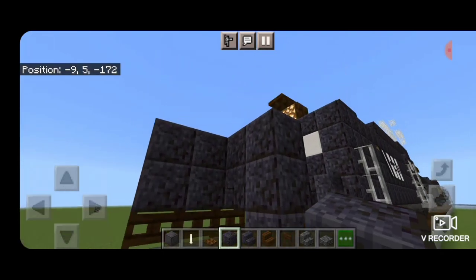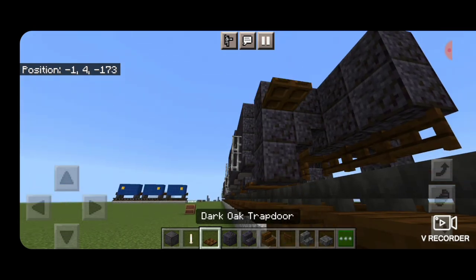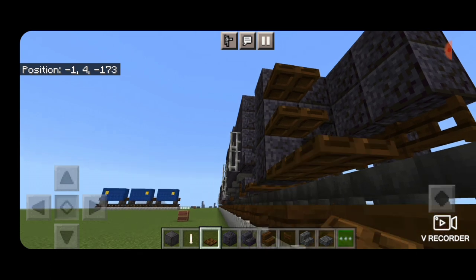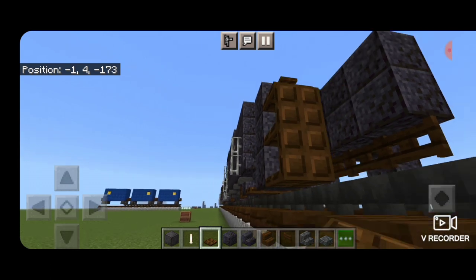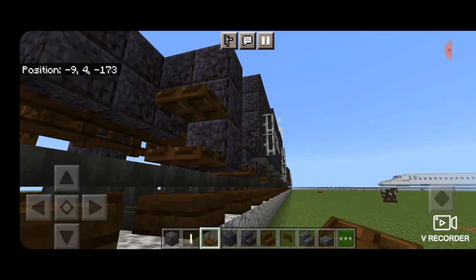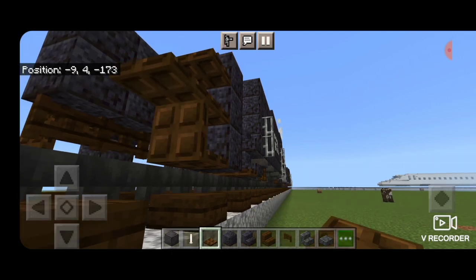Then put one polished blackstone block on the bottom of each side on the end. Then put three dark oak trap doors. Then crouch and put two more on the bottom and close them. Do the same thing on the other side — three dark oak trap doors, crouch, get another one on each of the bottom two, and close them.